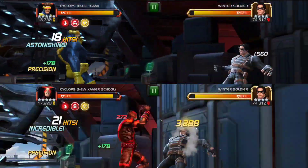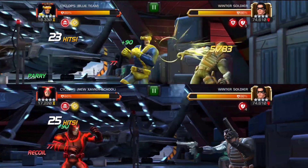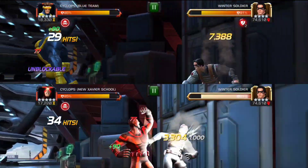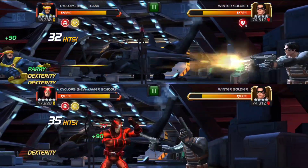Now these two are basically the same character with very little change. We are going to talk about what is different. The red version of Cyclops on paper might even look stronger because the signature ability gives him a little bit more critical damage rating compared to the blue one, but it's not a very big difference.